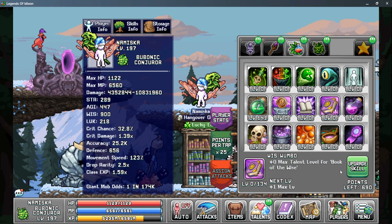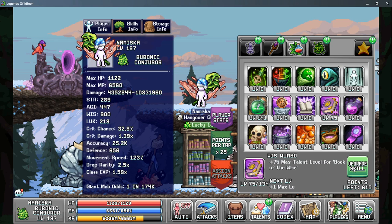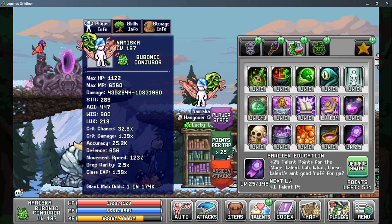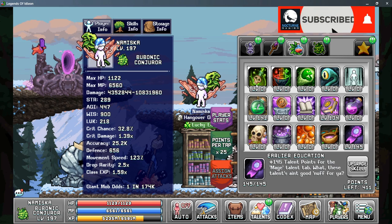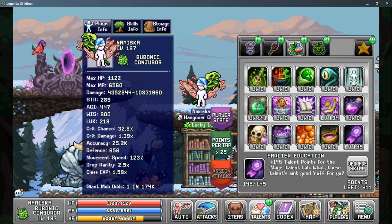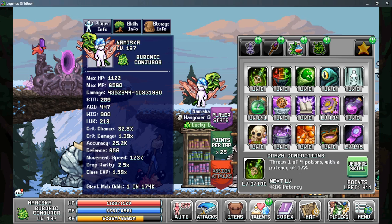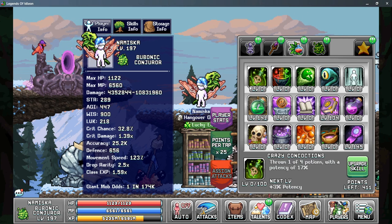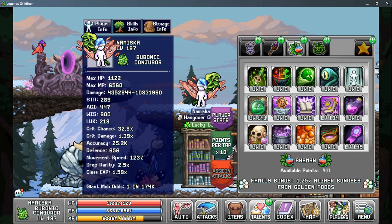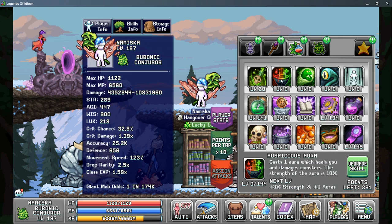Your second priority should always be Whizwumbo, as this gives you the chance to put more talent points into Book of the Wise on tab one. From here, your next big priority should be putting points into Earlier Education, as this can allow you to put a little more damage into tab two. After that, our next priority should be the active skills here — there is an AFK multiplier for all three of these skills; however, the bigger multiplier comes from Crazy Concoctions, so I would put points into Crazy Concoction first.